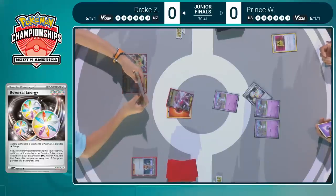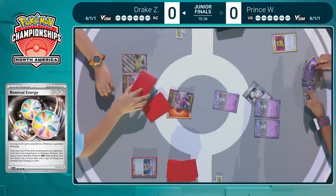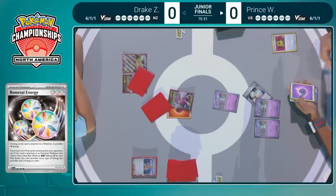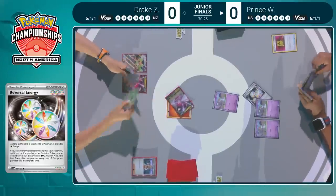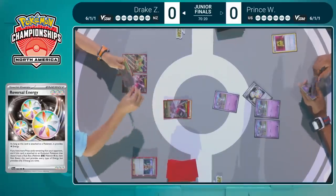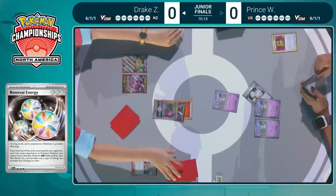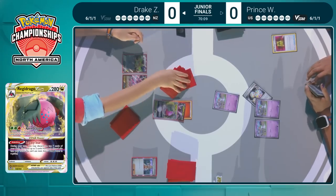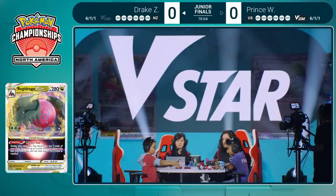Each piece of the Mewtwo V-Union has a different option to choose from, and that's a big part of why this card is so powerful. We're going to see that first Reversal Energy going down onto the field for the manual attachment for Prince. Over on Drake's side, Drake drew for turn pretty quickly. We're going to see the evolution into Regidrago V-Star — and we are going to see Regidrago use that Legacy Star ability, that V-Star power.